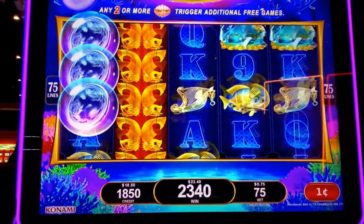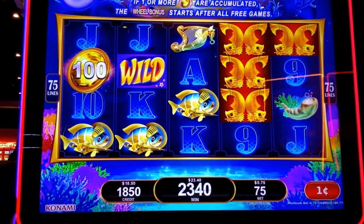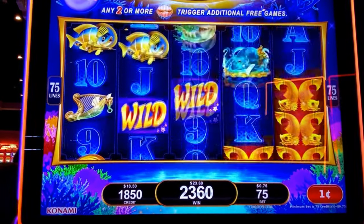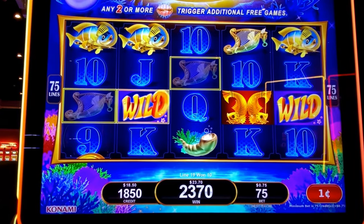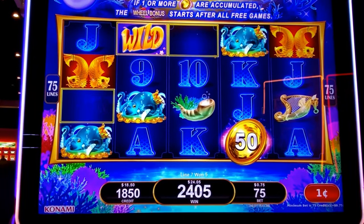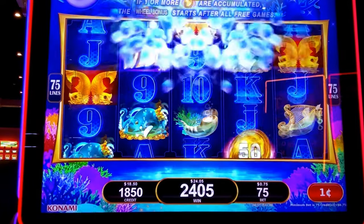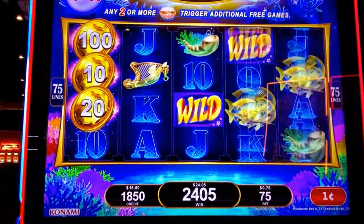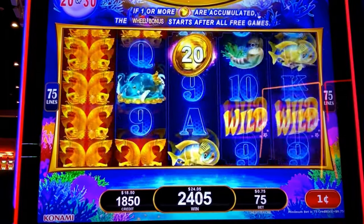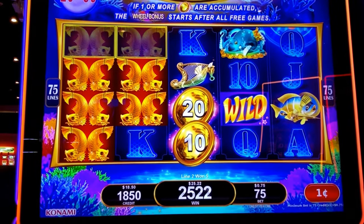Here we go. Alright, we'll take them. Dollar. Red blue triggers — come on, shells. There we go. Triple. Dollar. Dollar 30. Eleven games to go, that's a lot of games. Nice to get those red symbols all the way across.